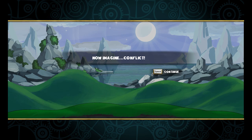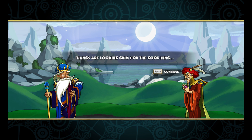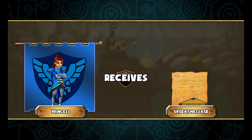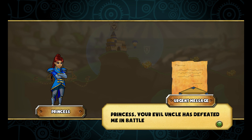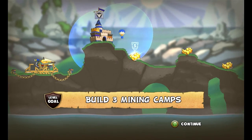First, imagine a great kingdom — now imagine conflict. The king's jealous brother starts a war and demands the throne for himself. But the king's daughter is an airship pilot who can help. The princess receives an urgent message: your evil uncle has defeated me in battle. Use your airship to build up your colony.